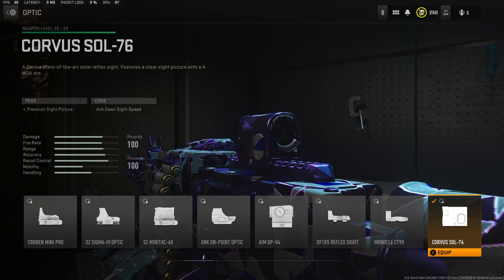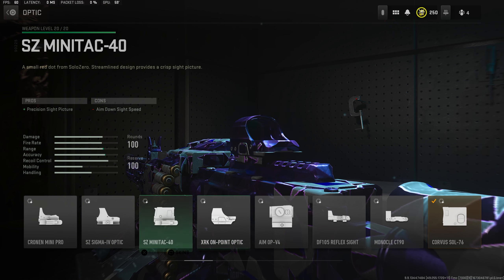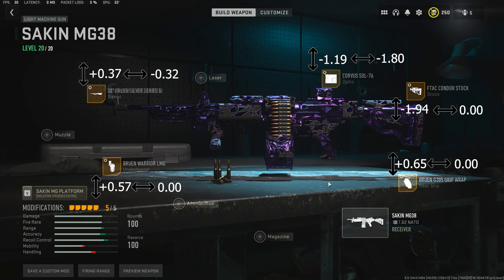And lastly, moving onto the optic, take the Corvus Sol 76 — you unlock this by getting the VEL 46 to weapon level 5. Alternatively, take any other low zoom optic such as the AIM-O PV-4, which is my personal favourite, or the Cronin Mini Pro. For the tuning on the Corvus, go down towards ADS speed by -1.19, then all the way to the right for far eye position by -1.8. You can see the full build on the screen now.